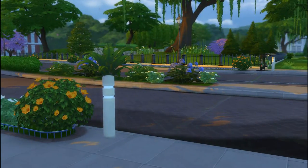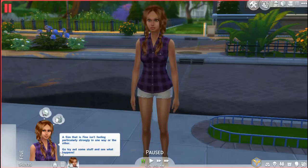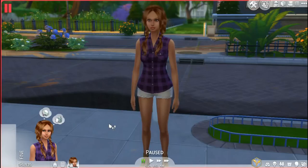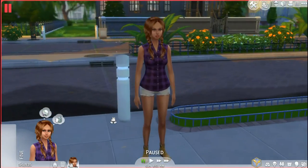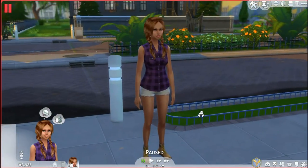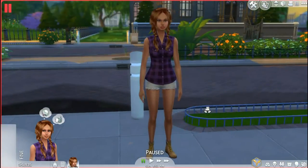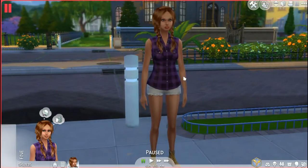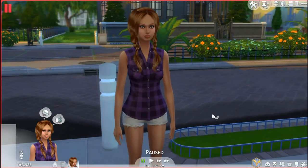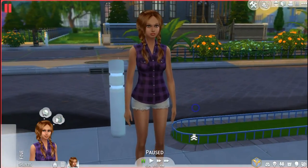Let me show you my sim. Her name is Harmony Blackwell and I made her look like a farmer. I was thinking about doing a guy, but I want the guy to do the fishing and the girl to do the gardening. I think she looks cute — I used some new stuff from the Outdoor Retreat pack. I gave her these little pigtail hairstyle, which is custom content, but it makes her look a lot like a farmer.